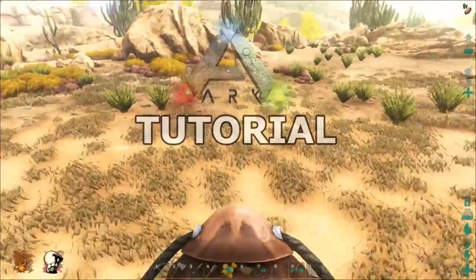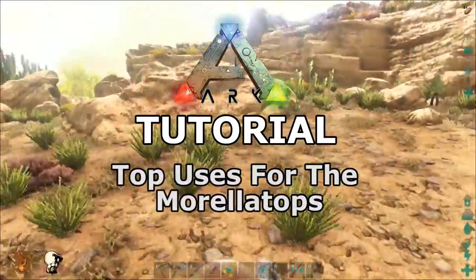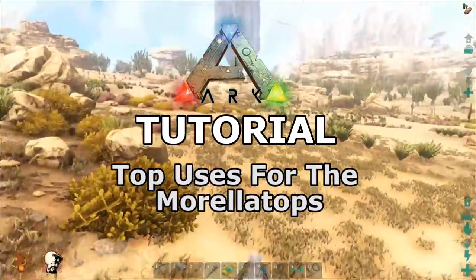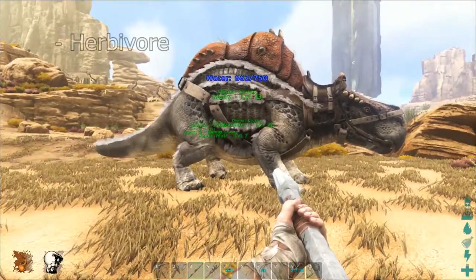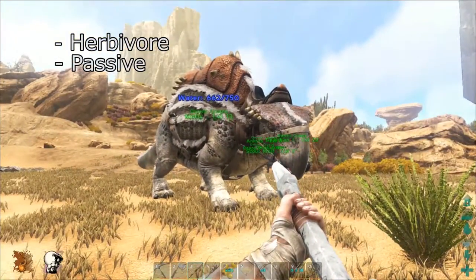Hi guys, today we're going to talk about what I consider to be one of the most useful dinosaurs in Ark's Survival of Scorched Earth, the Morellatops and the top 5 things you can use them for. The Morellatops is a dinosaur available exclusively in the Scorched Earth expansion. They are herbivores and generally a passive dinosaur that will run away when attacked.